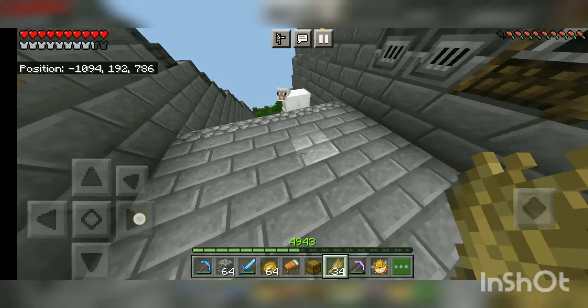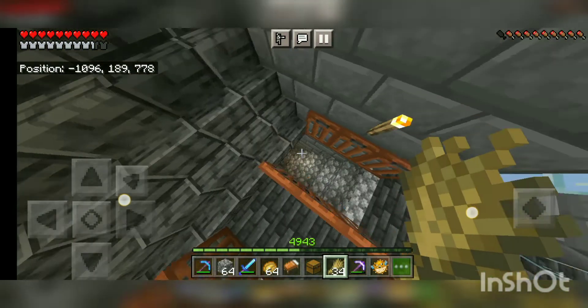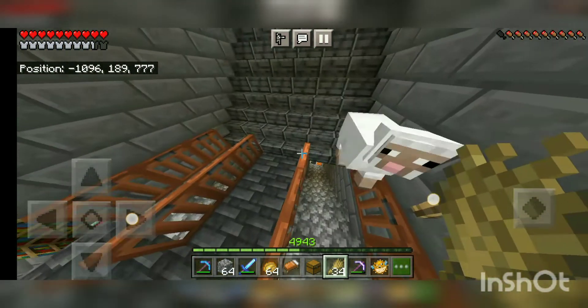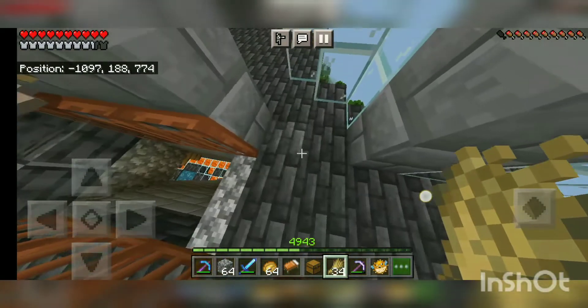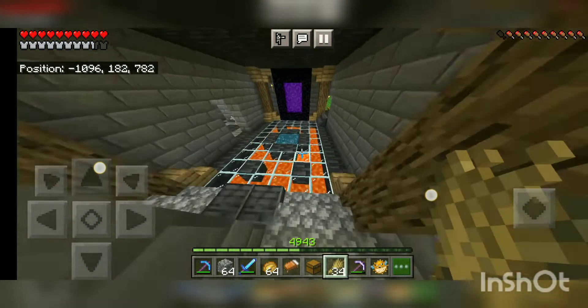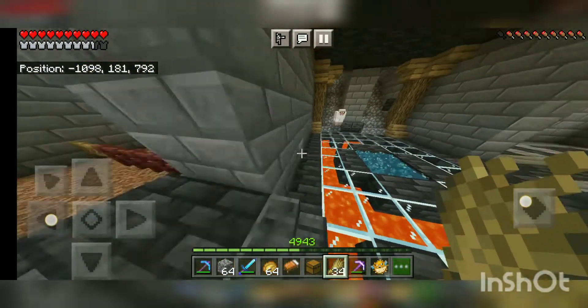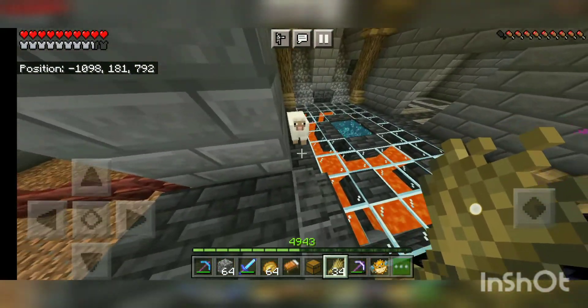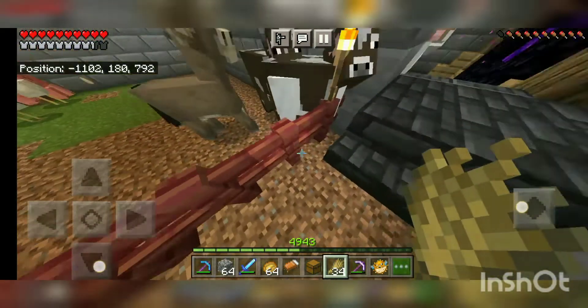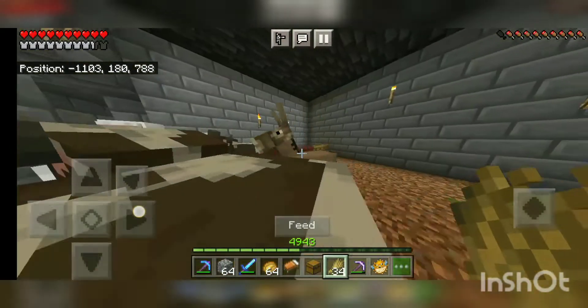Bro, don't bring the sheep in there — too many of them will eat the grass. I killed the enderman to find that grass and now it's like this. You can't bring so many endermen. I just put one grass block and it spread — I put one in the corner. Come inside, sheep!